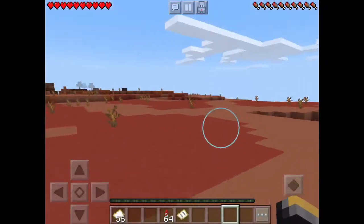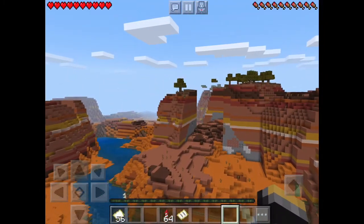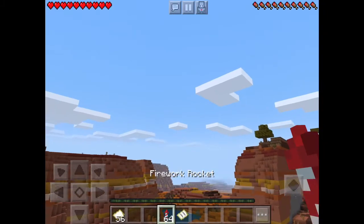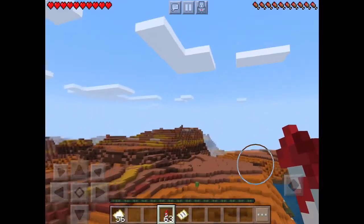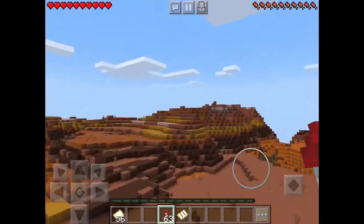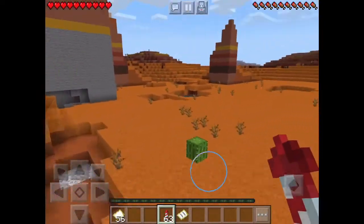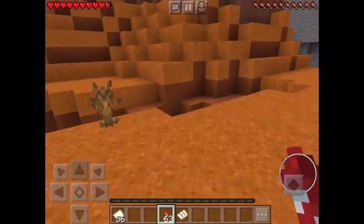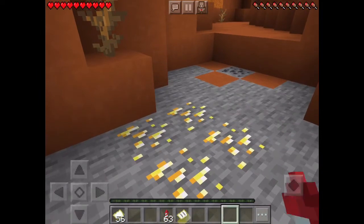Finally, last of all is the badlands. The badlands is a rare biome which is made up of red sand and terracotta blocks. In the badlands, gold is a lot more frequent, so if you're a person who is always looking for gold, the badlands is the place to go.